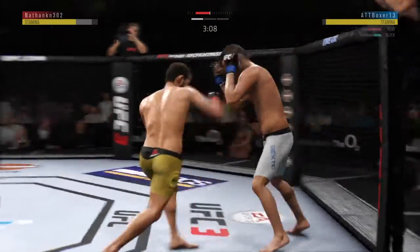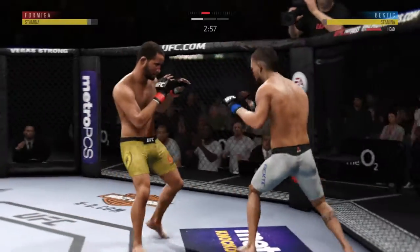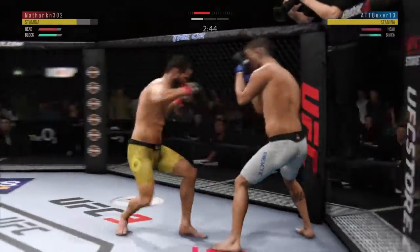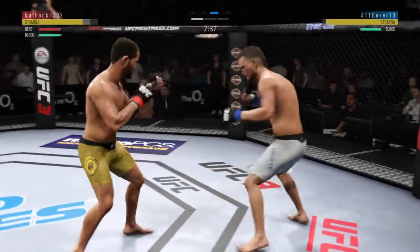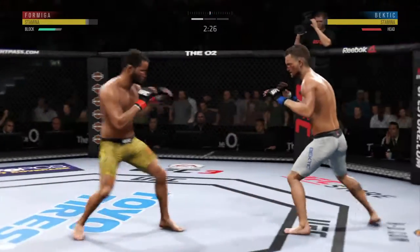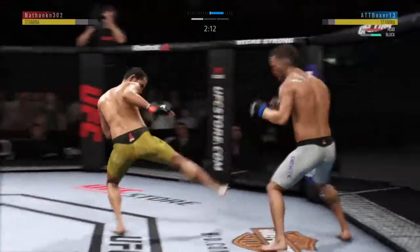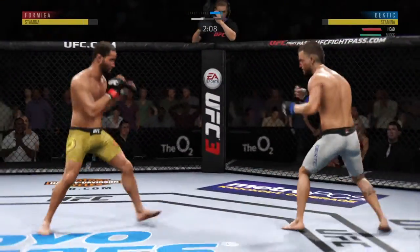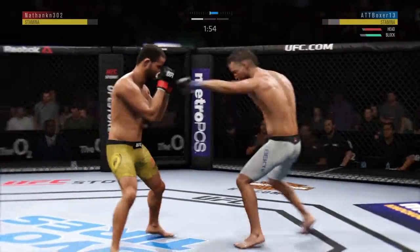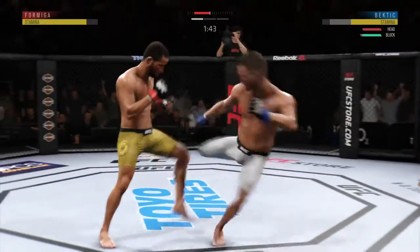Just missed with that right hand. Nice punch by Formiga. Yet again, he avoids the clinch. Straight right, he misses. Trying to get a single. He's blocking almost all these shots. Bectic gets in the clinch. Nice punch there by Formiga. Whiffs on the straight right hand. Formiga gets stung by that leg kick. Just over two minutes to go. Bectic gets caught by that straight punch. Can't take too many more of those. He lands another leg kick there.